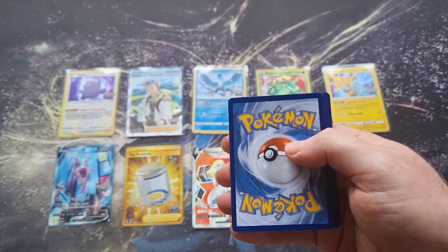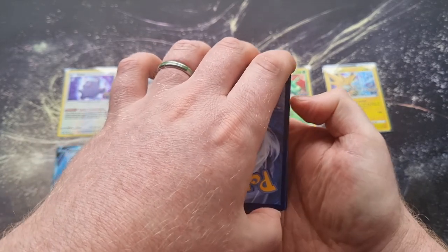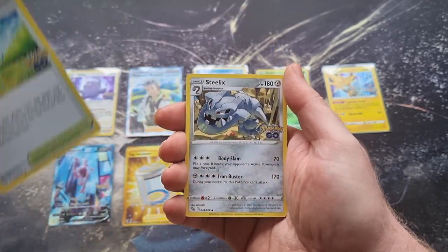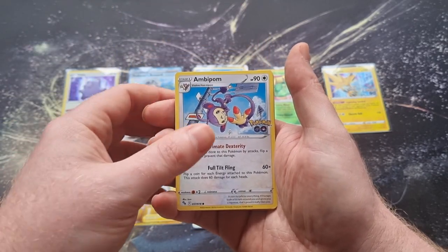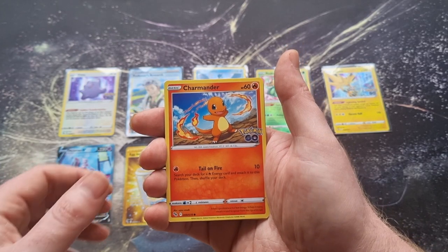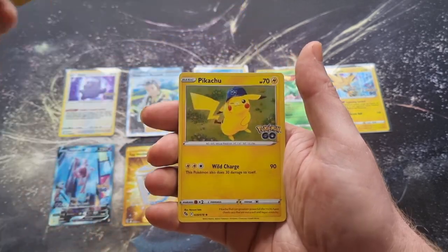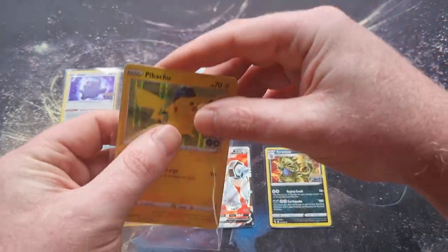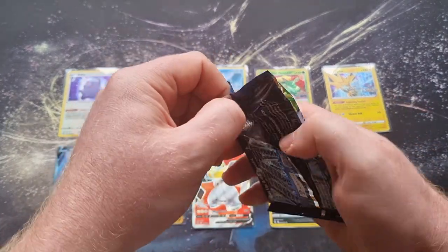This one we opened differently so we don't even know what the front card is — which is fun, doesn't really matter. We're gonna guess Psychic energy — and it's Fire, I'm terrible at this! Poké Stop, Steelix, Xatu, Natu, Ampharos, Slowpoke, Onix, Charmander, a reverse holo, and we got ourselves the Pikachu holo rare. Not the greatest pack, but we still have two more so let's get these last pack magics out of the way.